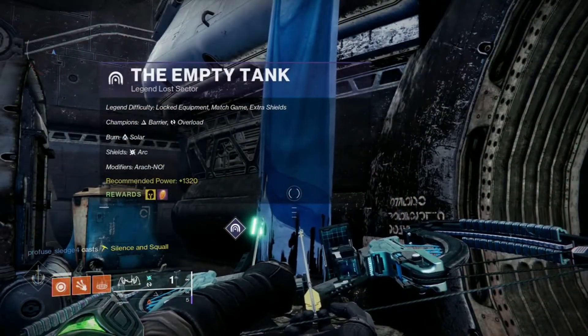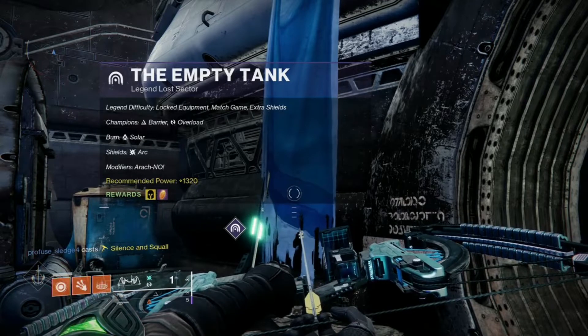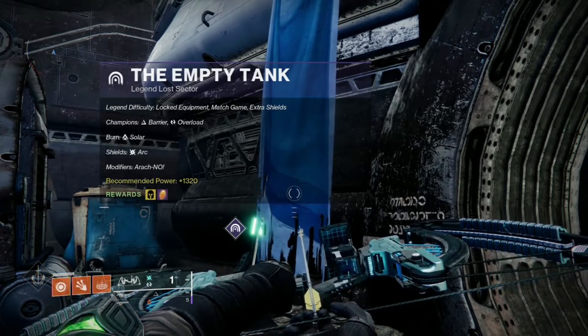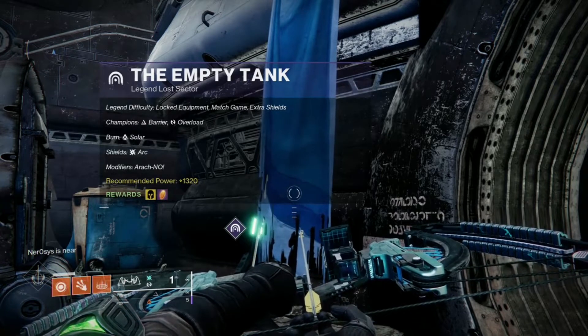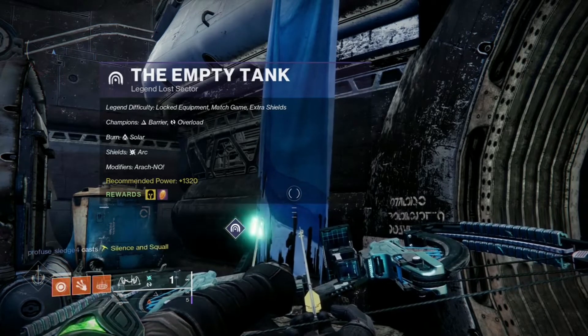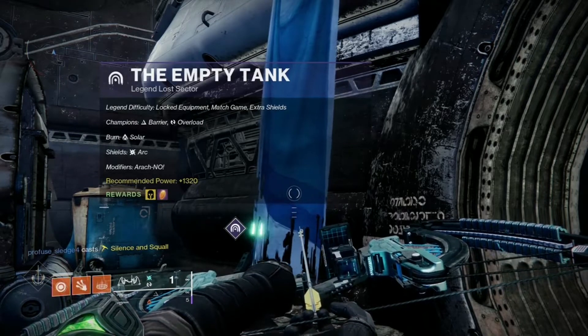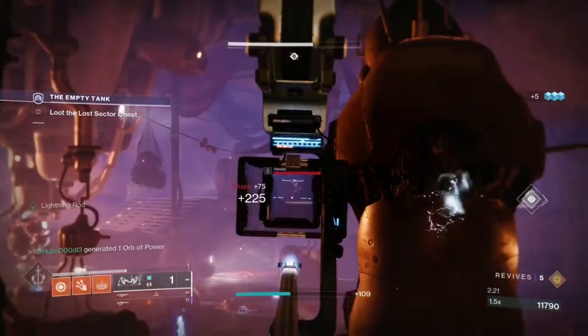Today's modifiers are Arach-NO-Where, where fallen vandals drop mines upon defeat; Solar Burn, which increases the output damage of solar weapons and abilities for you and your enemies by 50 percent; and Arc Shields, which can only be broken with a match-made weapon to the shield's element class or an anti-barrier weapon.